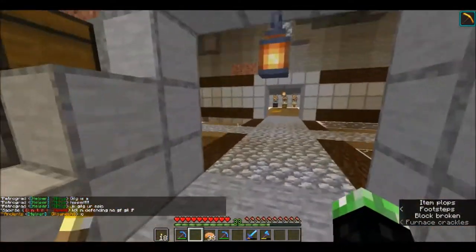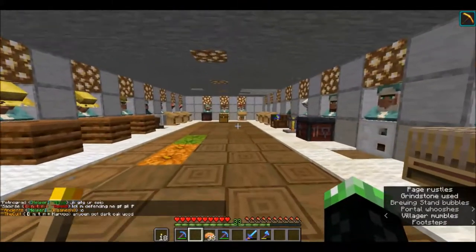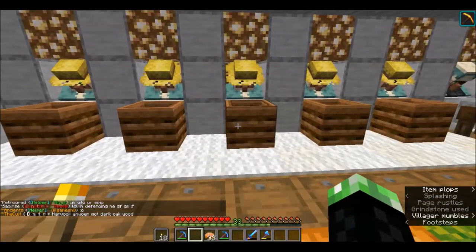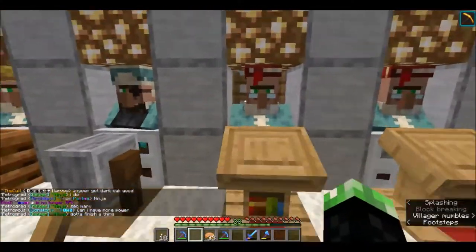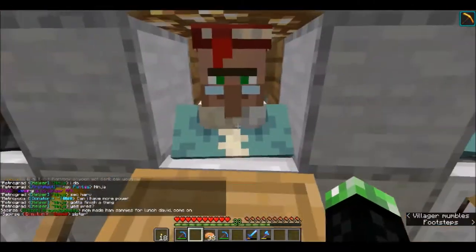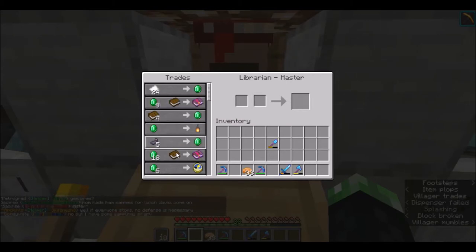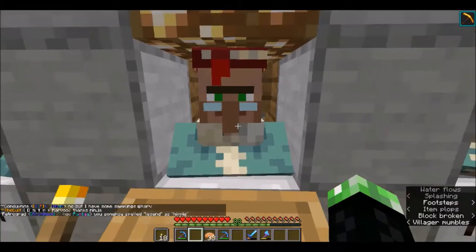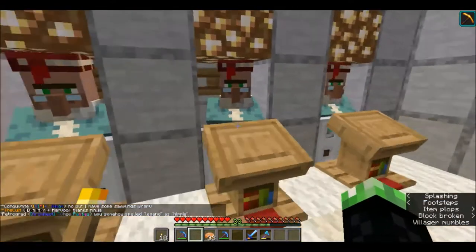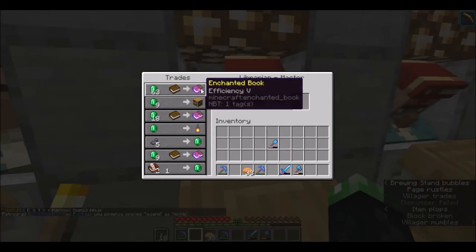It pumps out the pumpkins and we're going to be planning on expanding this up here very soon. There's a little miniature smelter which is not the best in size. Then we have got our villager trading area. I love the new updates - with these villagers you can just go around, destroy their work stations and rotate them around. We've got a silk touch villager here. The thing I love about this is it's nine emeralds for a book, but down here it's 18 for a book.